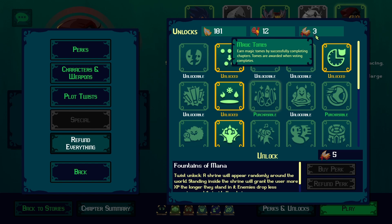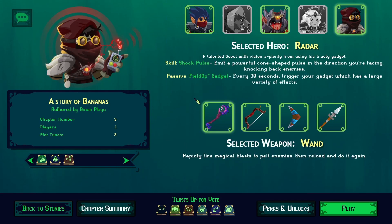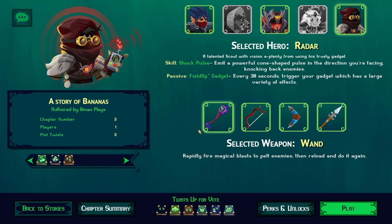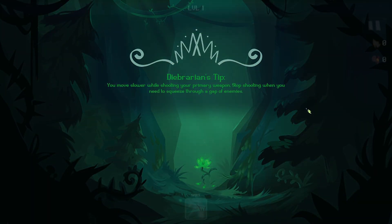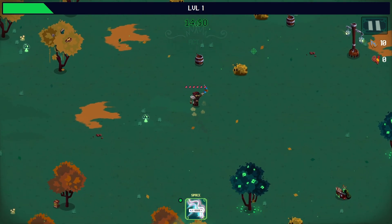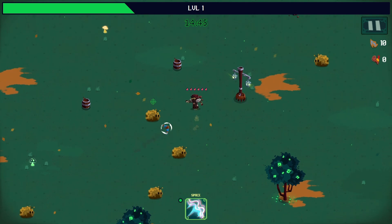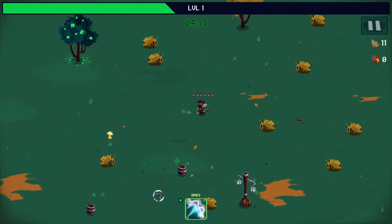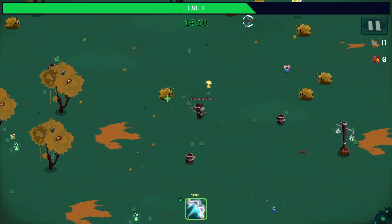There's a third meta currency — magic tomes — you get one per run, so I've gone on three runs. The very first run is very vanilla, but after even just the first run when you open up some perks, some plot twists, and unlock new weapons, the game really opens up. Aside from the main weapon we also have a secondary weapon. I'm going with Radar and the boomerang — let's give it a go.